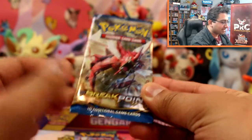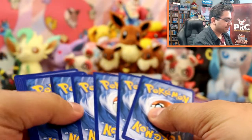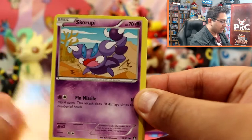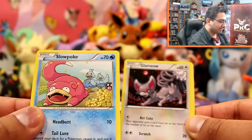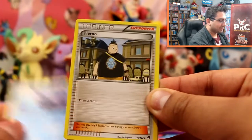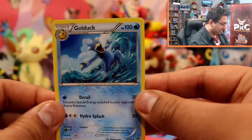Let's start with XY Breakpoint, which comes with a Mega Gyarados — which is beautiful. Let us bring me luck please. Psyduck, Gible, Skorupi, Slowpoke, Slowpoke — the Ducklett looks a bit appalled. A Glameow, a Kricketune, a Cloyster, a Tierno, a Parallel City reverse. And a Golduck — the Psyduck evolved in the same pack.